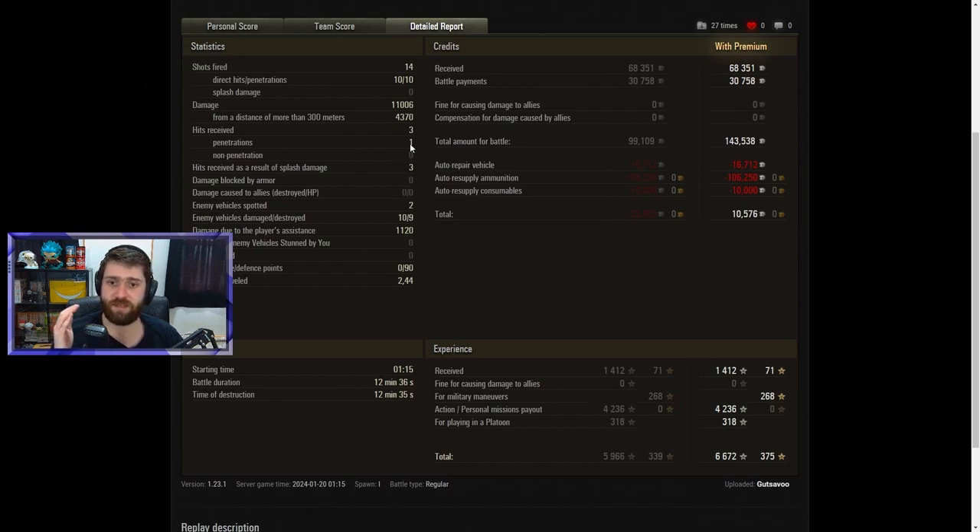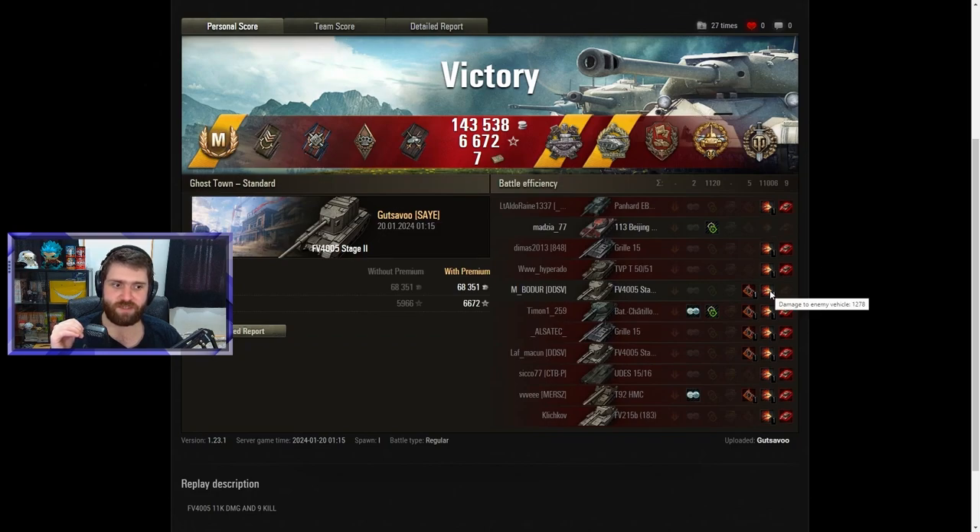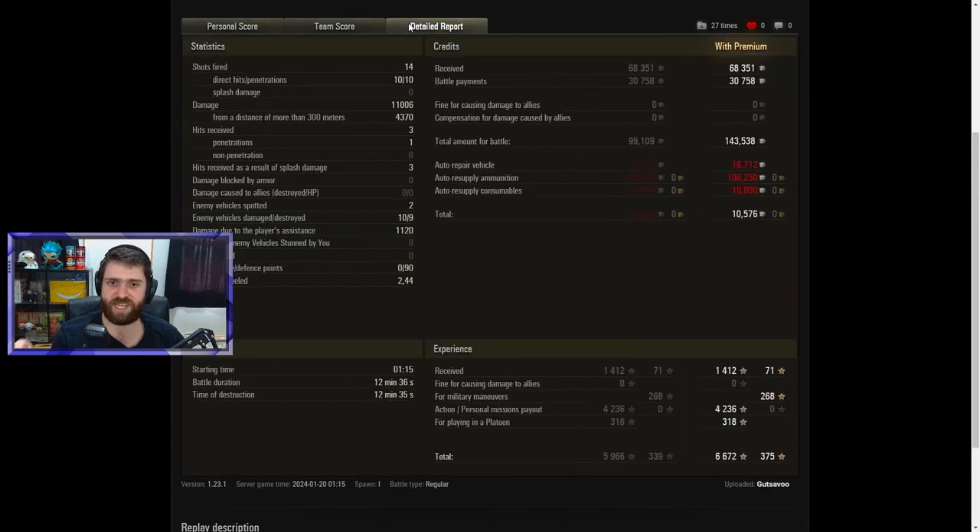The artillery round didn't pen and still did close to 600 damage — just shows you how little armor is effective. Two vehicles spotted, 10 vehicles damaged. With only the FV that they fired AP at being the one vehicle not destroyed — so if they'd fired HESH at the FV, it would have been 10 out of 10. An extra 1,120 damage caused with the player's assistance. Travelled 2.44 kilometres — you usually don't travel quite a lot with the FV4005.